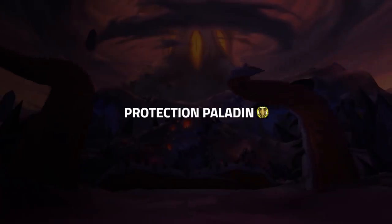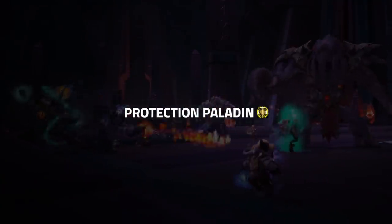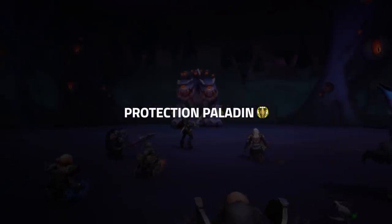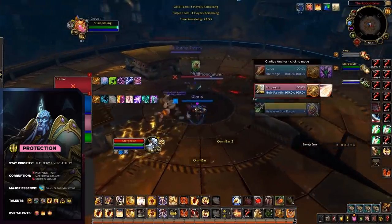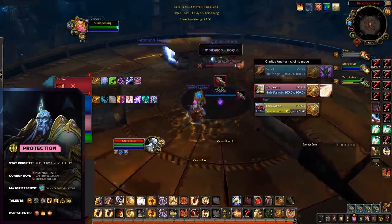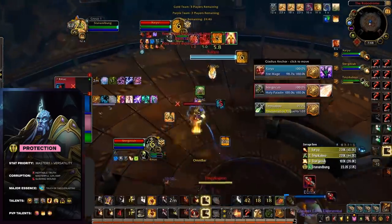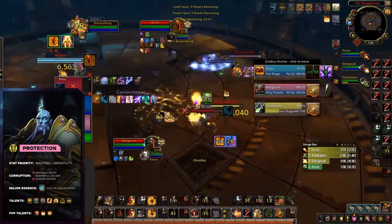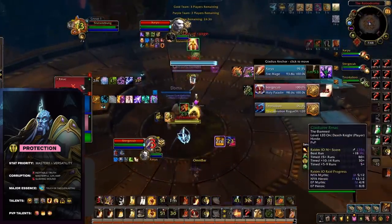We've all seen and encountered tanks in Arena at some point. Guardian Druid, Blood DK, Prot Warrior, and even Brewmaster Monks have all had their time to shine. But now it's time for the Prot Paladin. Their toolkit allows for them to be useful even despite tanks as a whole being gutted, thanks to the extra damage they all take. This added damage is countered nicely by their mastery — a Protection Paladin's mastery increases their block chance as well as reducing the damage they take inside of Consecration. It also increases their attack power, and thanks to the talent Holy Shield, Protection Paladin can also block spells.